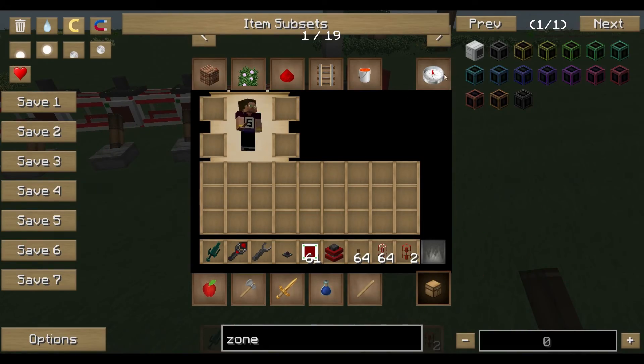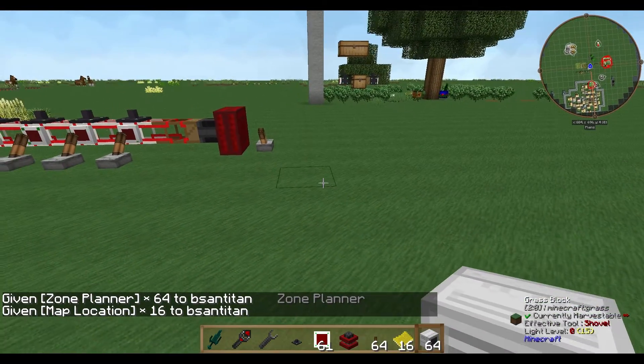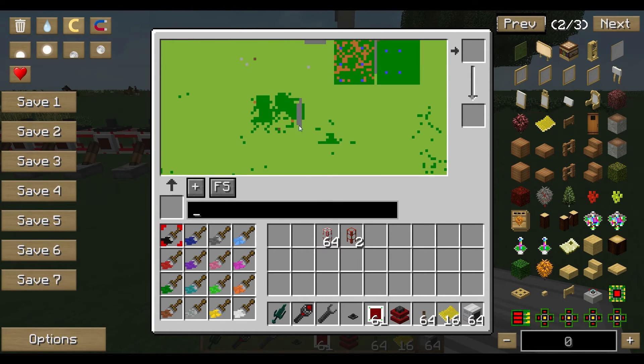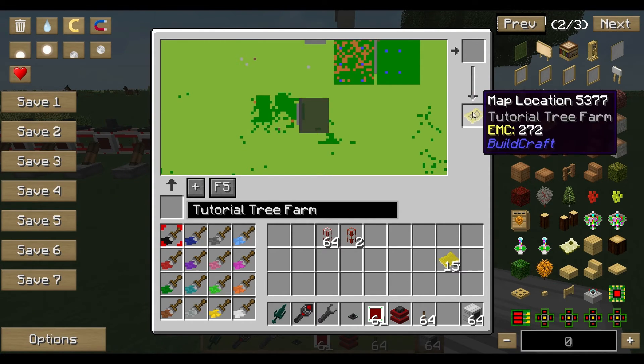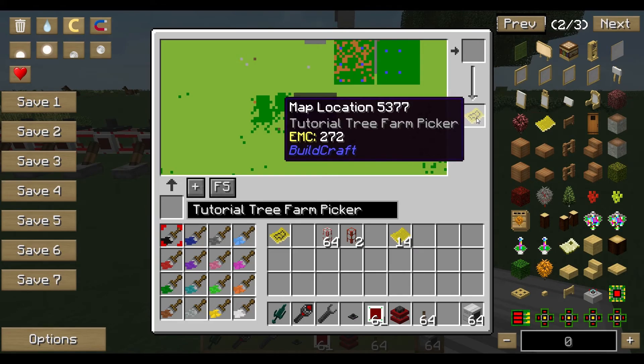The first thing we have to do is define our zone, and this is very important — we need some maps too. We need one zone for the planter where we define where our farm will be. As I mentioned in the wheat farm tutorial, it's important to keep in mind that if a tree is planted at the border of this zone, some parts of the tree might be outside the border and won't be seen by any robots. So you have to do a second zone — I call it 'picker' — for the lumberjacks and leaf cutters, just in case parts of the trees are outside the border.